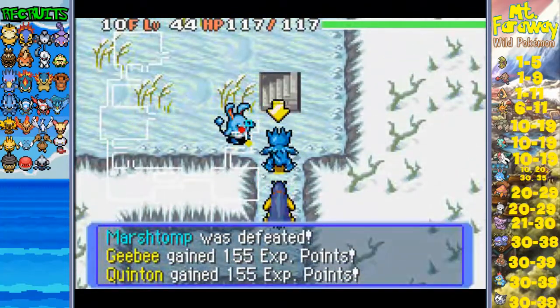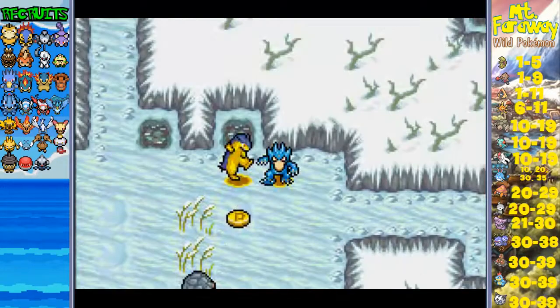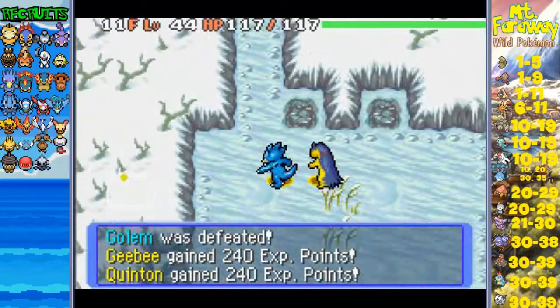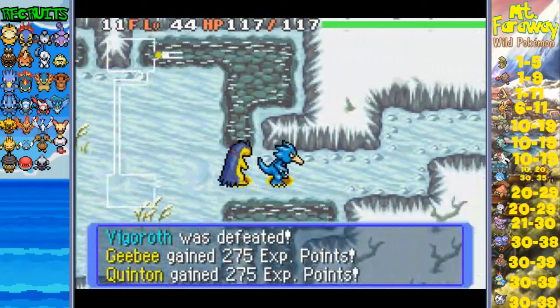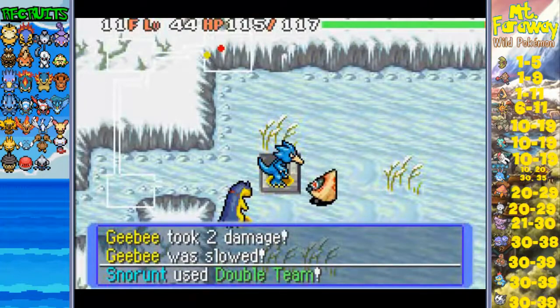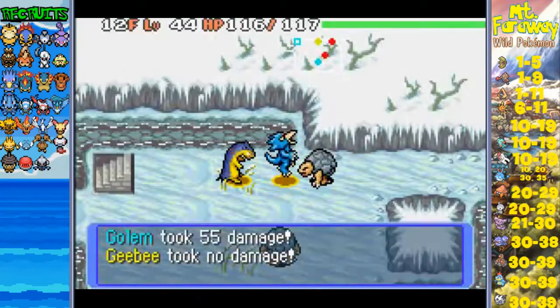Also, Azumarill - there's a special Pokemon - is what I call it in this dungeon, being found on floors 10, 20, 30, and 35, much like how Vaporeon was in Stormy Sea. It's kinda cool. Oh, Vigoroth! I love Vigoroth - however you want to pronounce it. I always have that weirdness with pronouncing certain Pokemon.